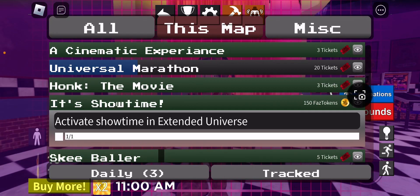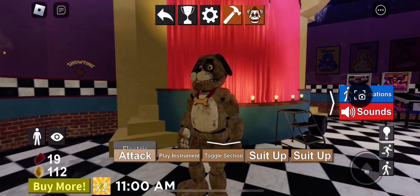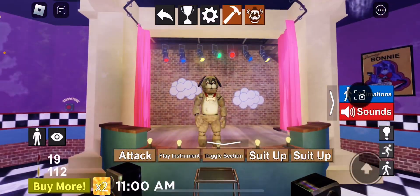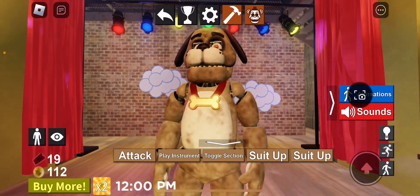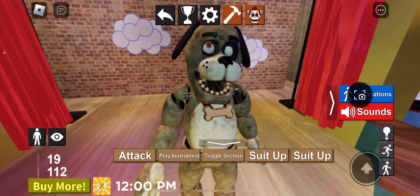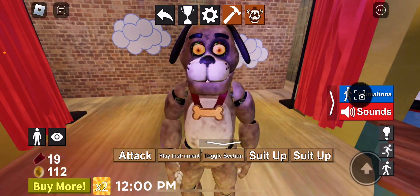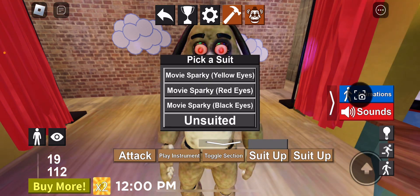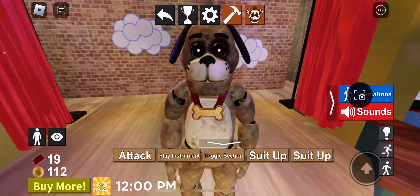If you want it's showtime, just come over here and click showtime - it's not that hard and you get a free 50 coins. You can play instrument, and the eyes go pick between yellow, red, and black eyes.